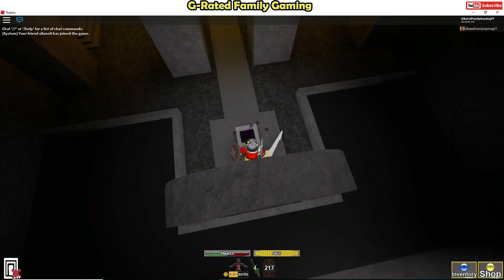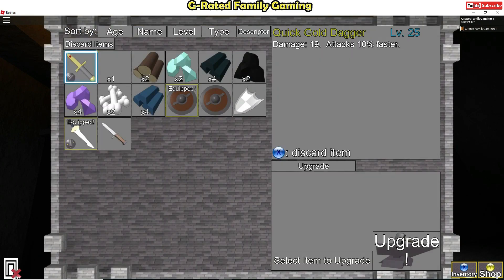On the bottom right where it says inventory — I've got an Xbox controller plugged in so it says X, but you can just click on it. So I'm gonna open up the inventory and you can see here I've got some raw materials: I found some raw wood, some diamond, some dark steel, a couple different things. We've also got shields and different weapons.